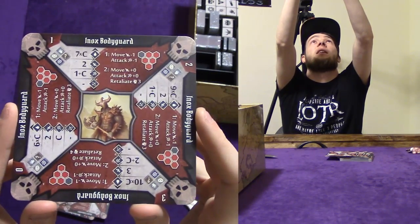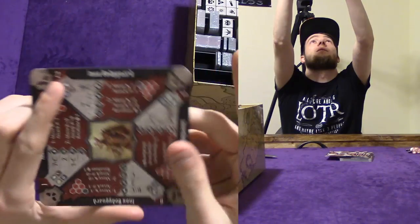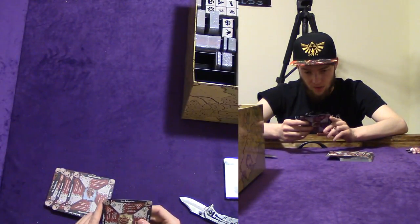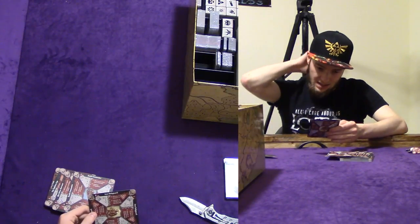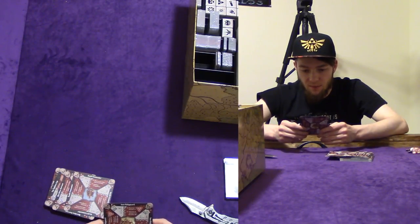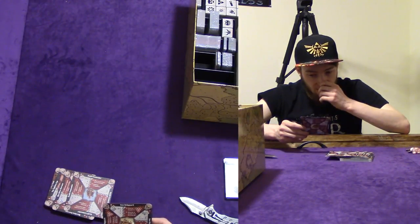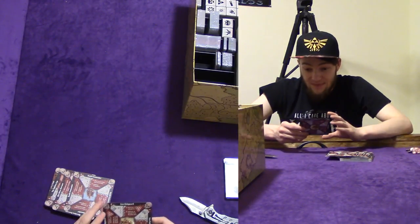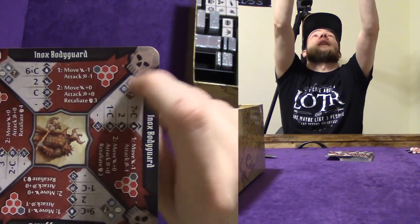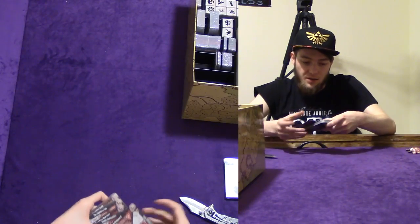So like the one I showed you with the axe — Inox Bodyguard is what they're called. This is what their sheets look like, and there is a lot of detail on this. I'm sure it goes off their level: level zero, one, two, and three. It looks like they move minus one, attack minus one, and then move plus zero, attack plus zero, retaliate three. I'm sure it's going to make a lot more sense once I actually know the rules, but that's what you have.